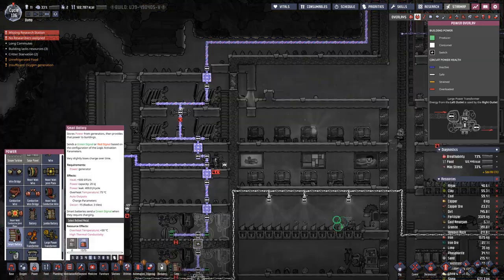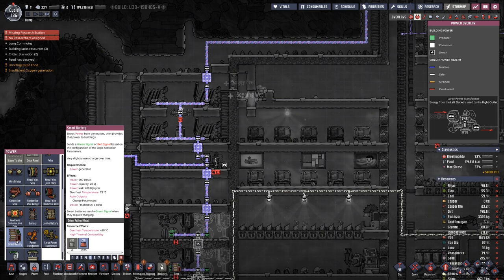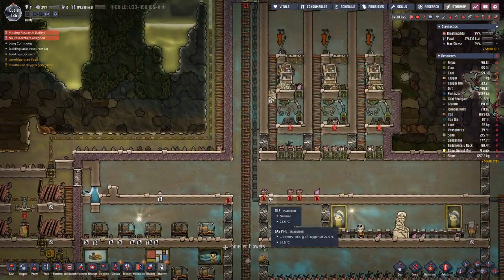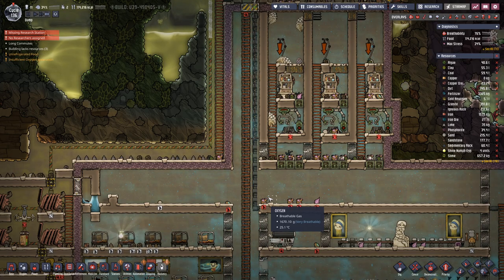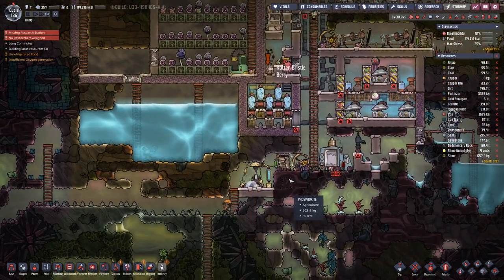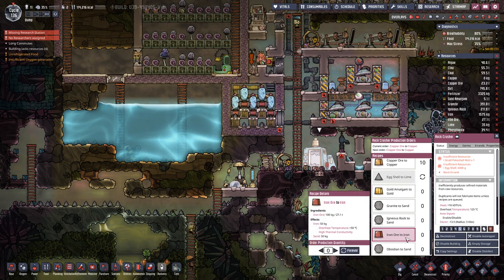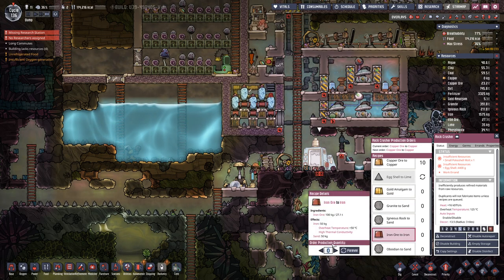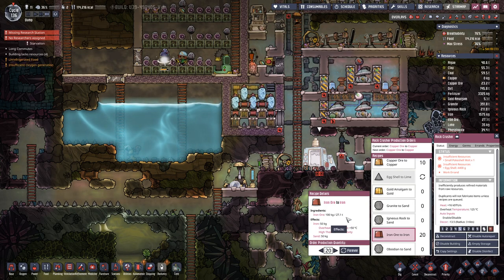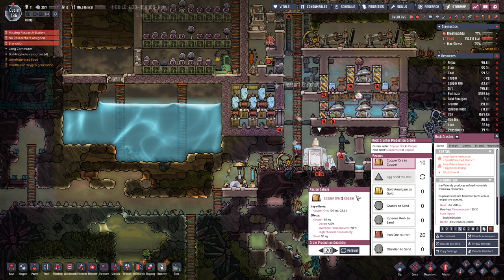However, I want to control them with a smart battery, and for that I need another 200 kilograms of either iron or copper. As we are saving the iron to convert to steel, let's wait for the copper to be produced. Should still have a bit lined up. We've used all the iron so let's queue a bit more up and add 20 as well.